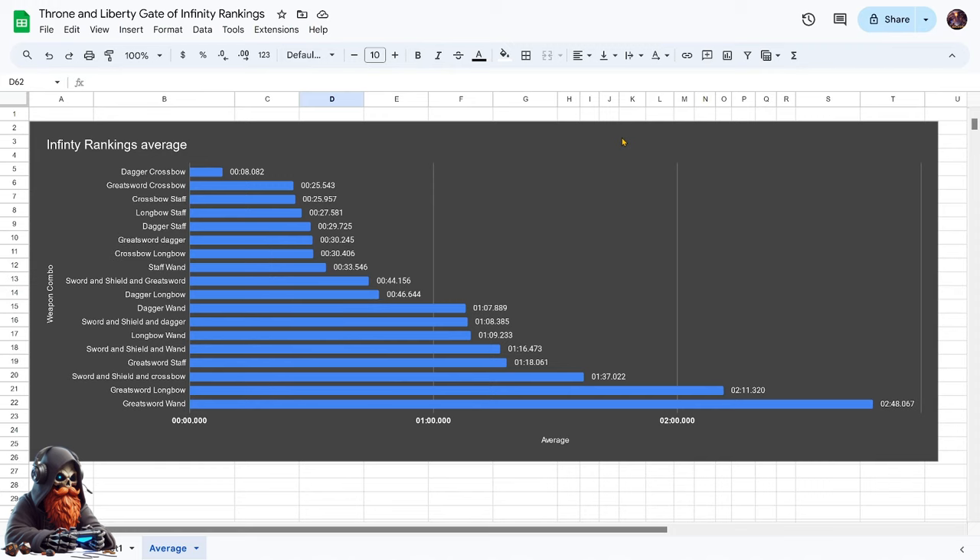This chart shows the average damage rankings for Gate of Infinity. Dagger and Crossbow is at the top with an 8-second kill time — I'm not sure if this is from an exploit or if Dagger and Crossbow is really that overpowered. At the bottom, we have Greatsword and Wand.